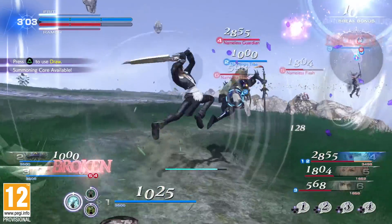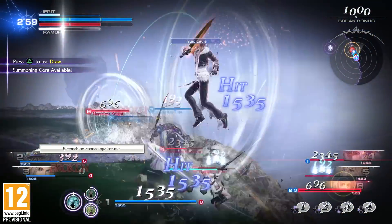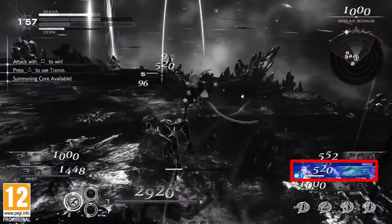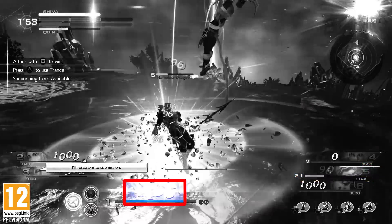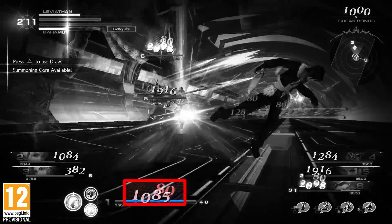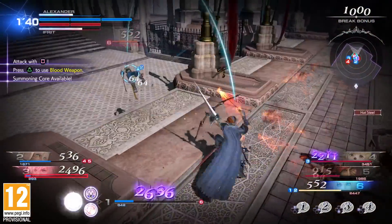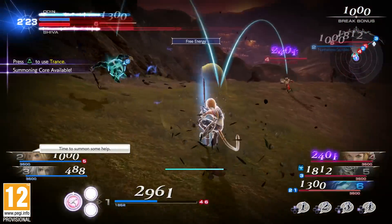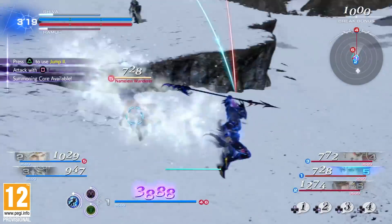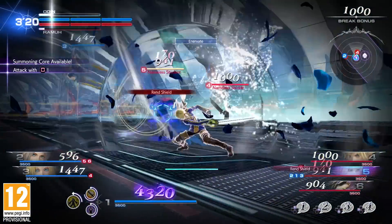In combat, characters can perform two kinds of attacks: bravery and HP attacks. Bravery attacks decrease your opponent's bravery while increasing your own by the same amount, and receiving a bravery attack will in turn reduce your bravery. These attacks are important because the higher your bravery rises, the more powerful your HP attacks become. When your bravery is higher than your opponent's HP, they can be incapacitated with an HP attack.